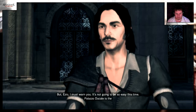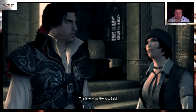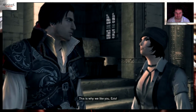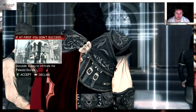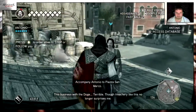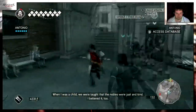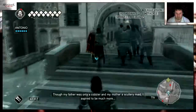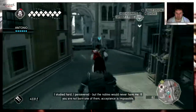Ezio, I must warn you — it's not going to be so easy this time. Palazzo Ducale is the most heavily guarded building in Venezia. Nothing is impenetrable. Oh, this is why we like you, Ezio. Come, let's go take a look, we'll come up with a plan. When I was a child, I believed it though — my father was only a cobbler and my mother a scullery maid. I aspired to be much more. I studied hard, I persevered, but the nobles would never have me.